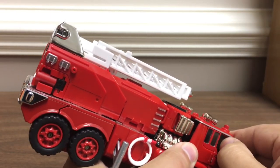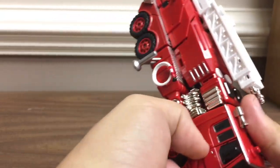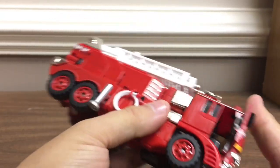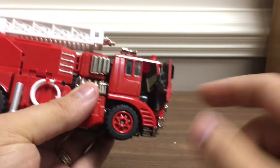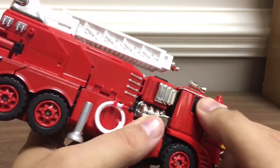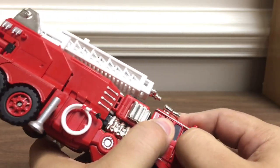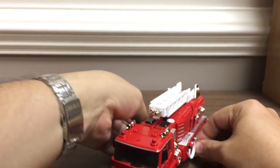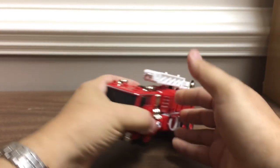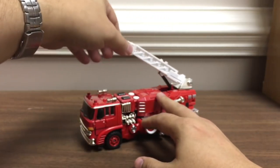The door opens on both sides — this side has the steering wheel. There's his function in vehicle mode: aside from rolling, the ladder also rotates.